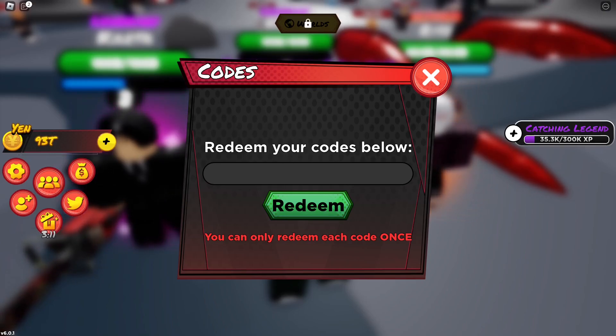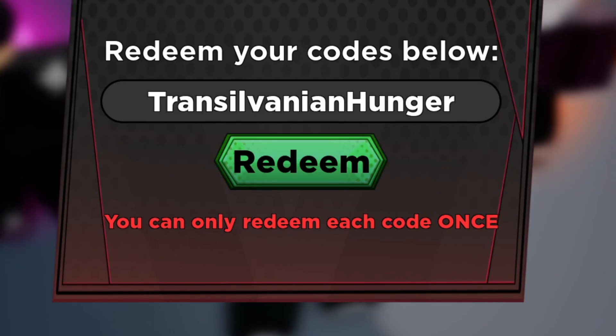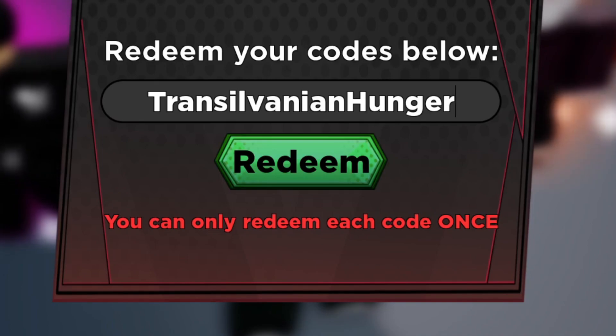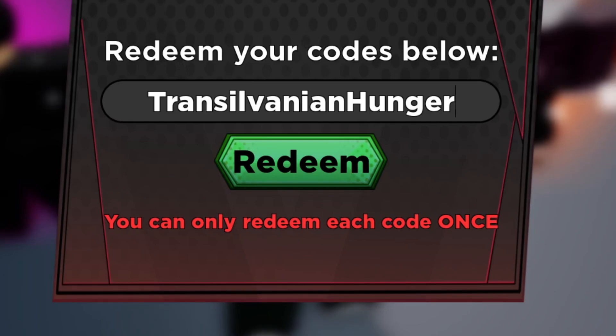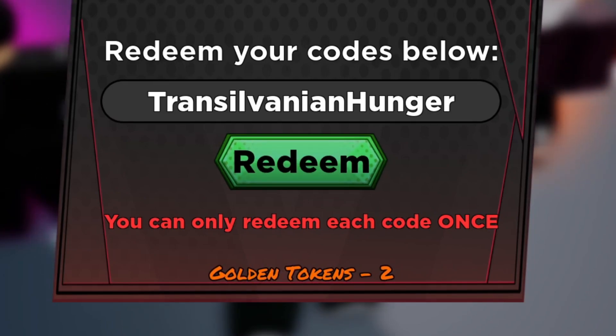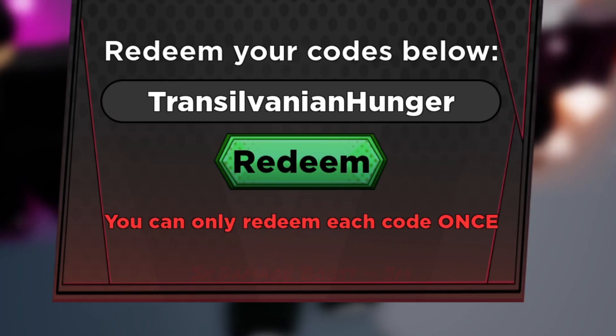The very first working code is called 'Transylvania Hunger'. This code gives you two gold tokens, five minutes of 3x damage boost, and five minutes of 3x coin multiplier. This is a pretty op code. Let's go ahead and redeem it right now — as you can see, we're getting all the good stuff with this code.